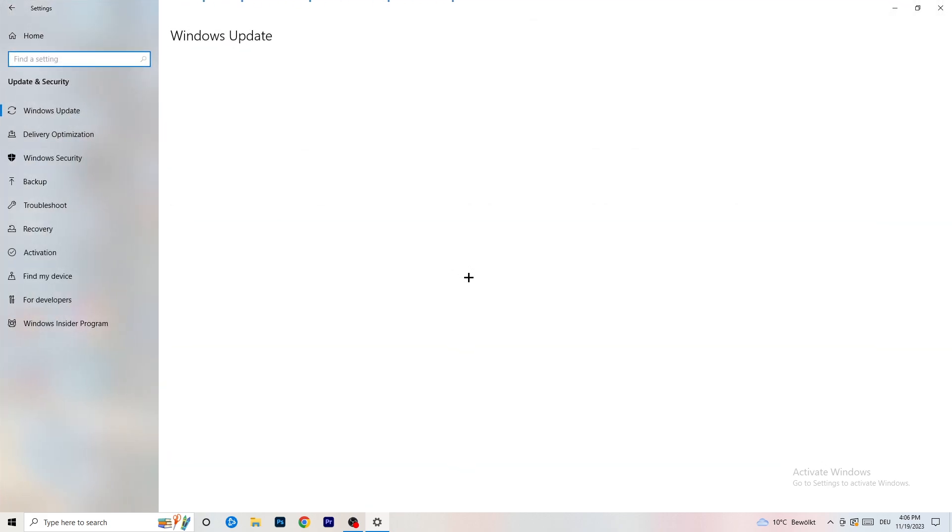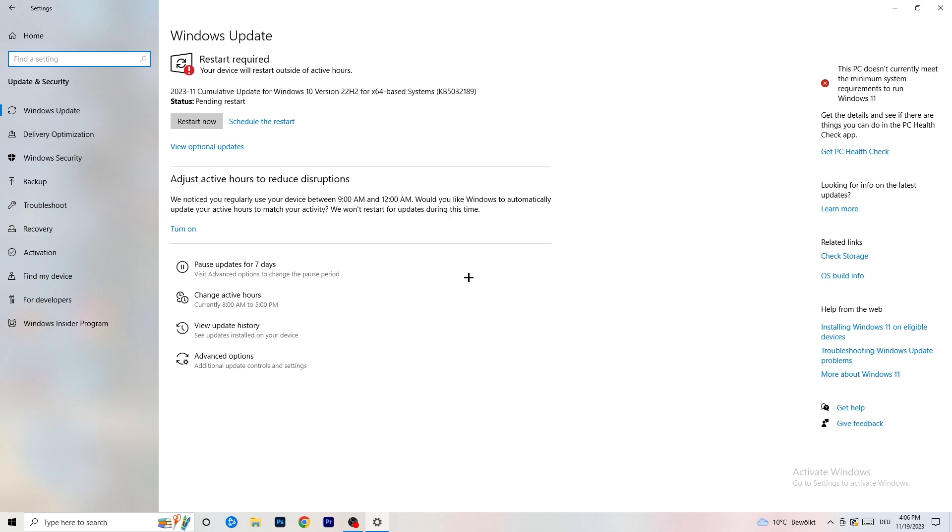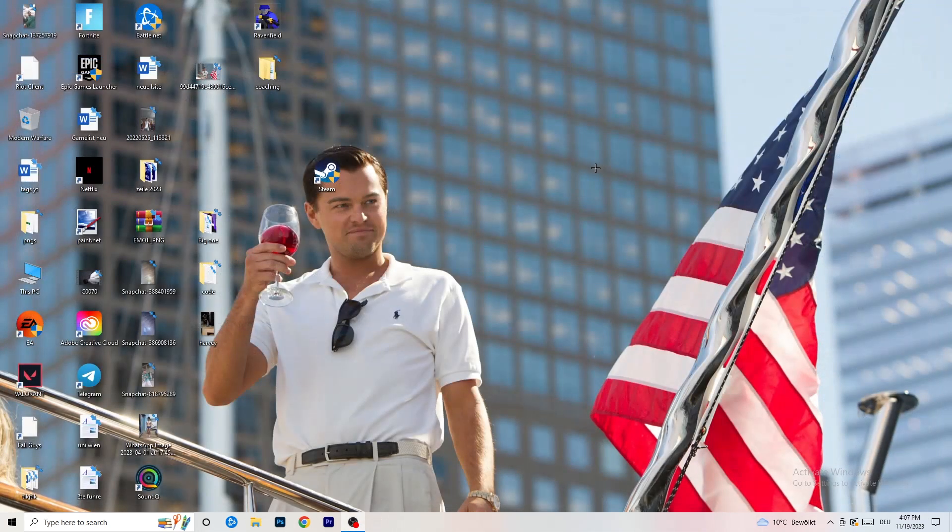Go back and click on Update and Security. I know it sounds basic, but trust me — updating every single driver on your PC, especially Windows, will help with every issue you're currently having. Update Windows first. As you can see I need to restart for a pending update — do that. Then go to your graphics card driver. For me it's Nvidia GeForce — download the latest version, because some games need the right driver version to run their best.